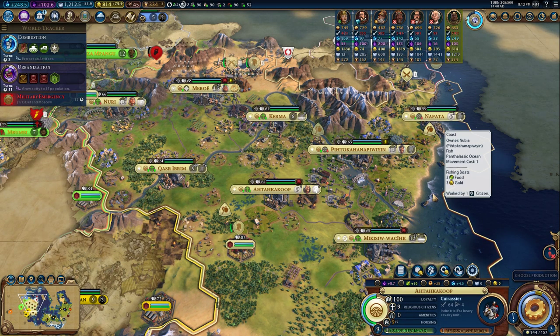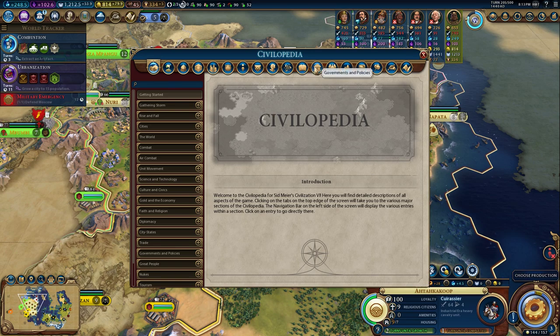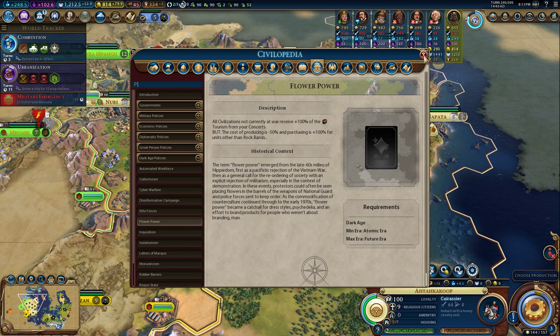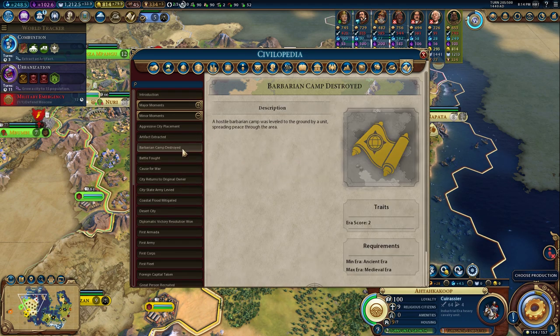The first mod I'll talk about addresses a situation we've all been in. One turn it's 20 or 40 turns until the next era, the next turn is only 10 turns away and you need that one more point so you don't fall into a dark age. You get loyalty problems, or you want a Golden Age to avoid loyalty issues, or maybe you want to stay in a dark era for nice policies like Elite Forces or Flower Power. Previously, you'd have to click on Historic Moments and go through a huge list to figure out if you have enough era score.